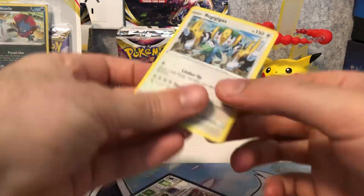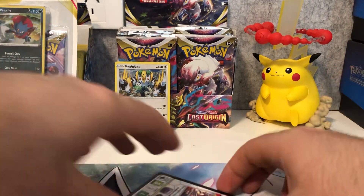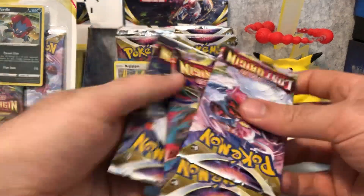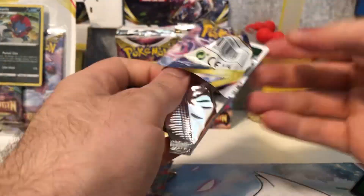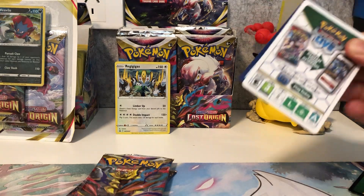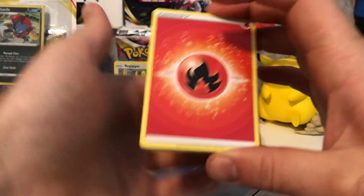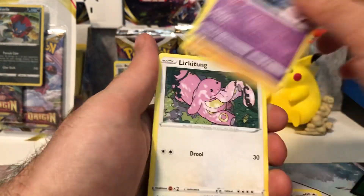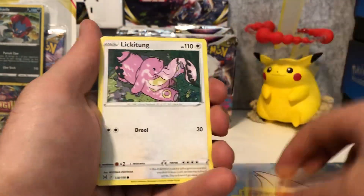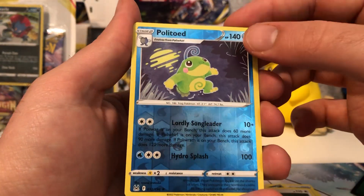So that's the Regigigas. Already off the bat, without opening any packs, we already have a holo — that's pretty good. That's one of the reasons I like the three-pack blisters. I might end up doing the pack trick with all of these, even with the white code cards, because we can always get stuff in the reverse holo slots. Let's check these out — I'll also pull out any good trainer cards or Pokémon I think are good for building decks. There's a Politoed reverse holo.